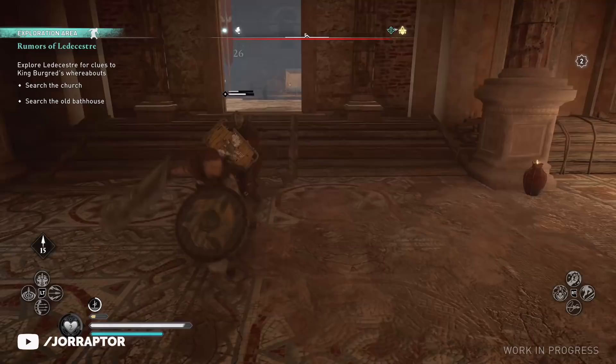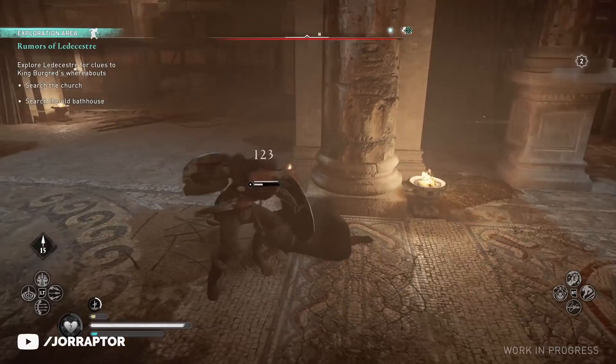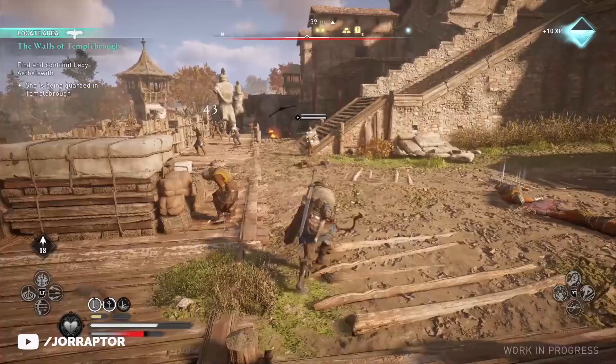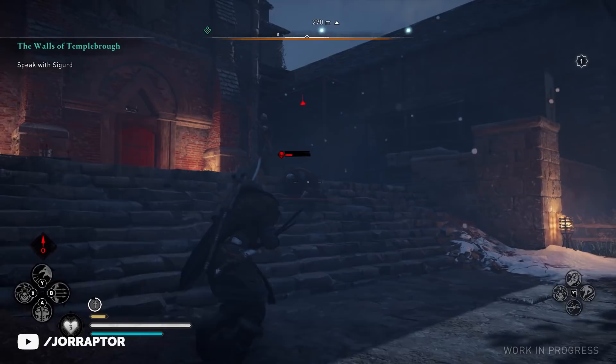I wanted to focus this video on the melee weapons, but we of course also have different bows. If you played Origins they will all be familiar. We have the rapid fire light bow that lets you shoot multiple arrows quickly after each other. The predator bow is back for sniping. And then we have a hunter bow comparable to the regular bow from Odyssey. Which weapons are you going to use? Let me know in the comments down below.